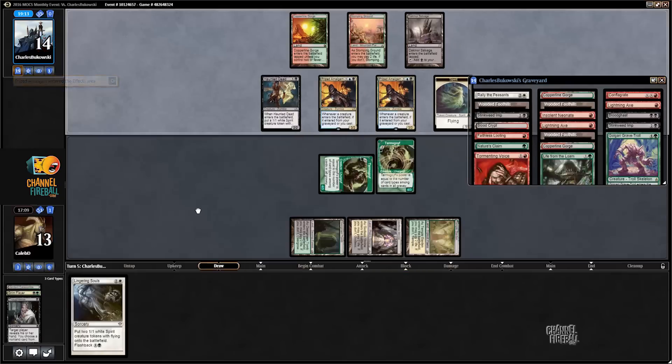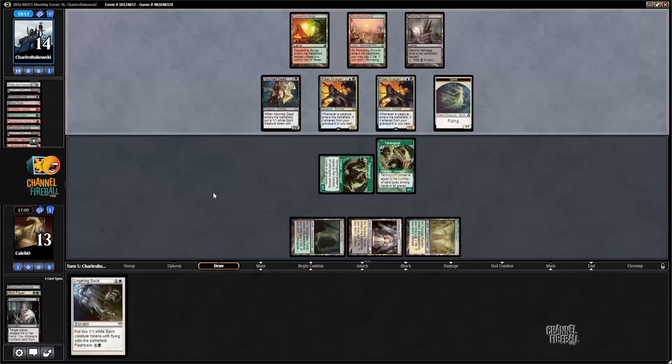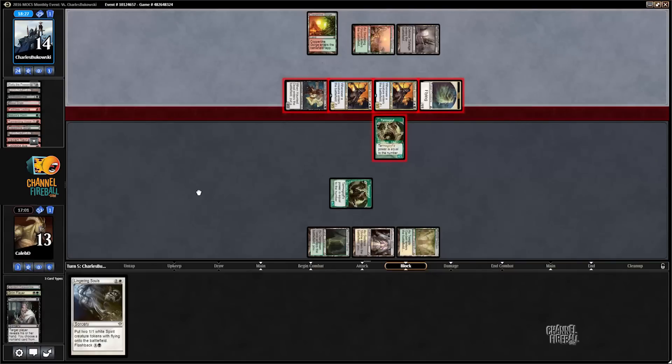That time when you wondered if you should have mulliganed to three cards, if that was the mistake. I can't even block, I can't attack. This is creatures you control get plus two, plus zero — it's a red cost on the flashback. They found a Conflagrate, although the Conflagrate would need a little bit of setting up — because they're currently hellbent, they'd need to dredge back the Life from the Loam. But Rally is just flat creatures you control — not even just attackers. So we're dead. In case you were wondering what this means: it means we are dead. D-E-D dead.